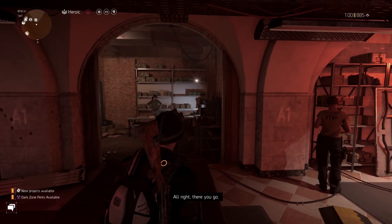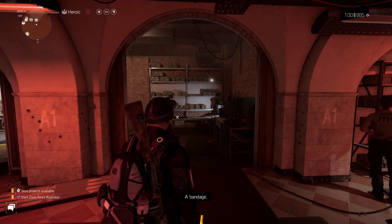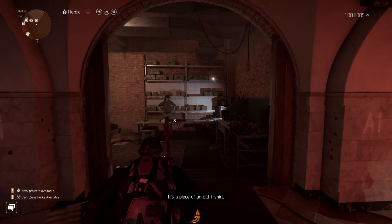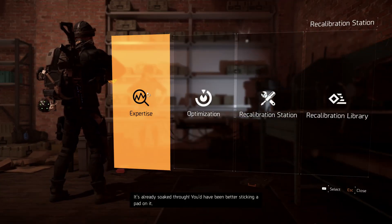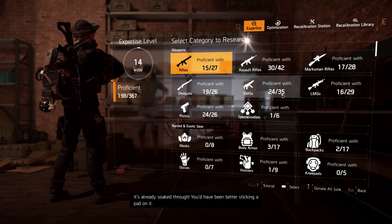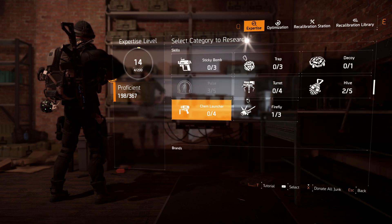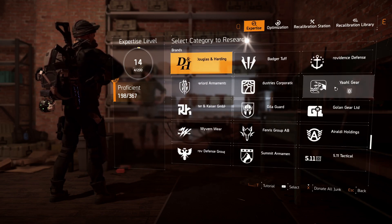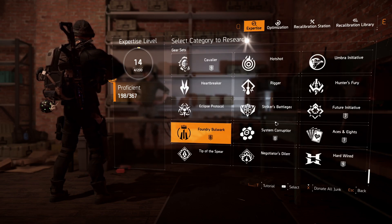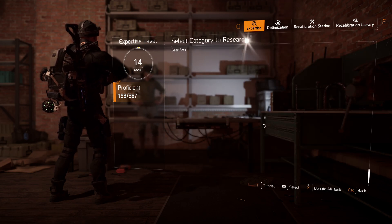Today I wanted to talk about something you should be doing in The Division 2, especially if you have a newer account or you're a returning player. If you head over to your recalibration library in the expertise tab, you can see this is a newer account — this is my PC account, not my PS5 account — and I don't have this brand set right here or this System Corruption.